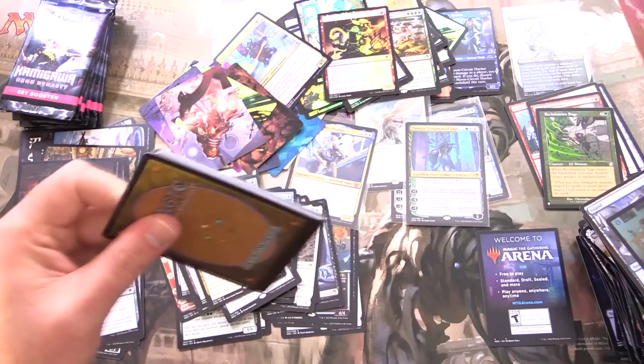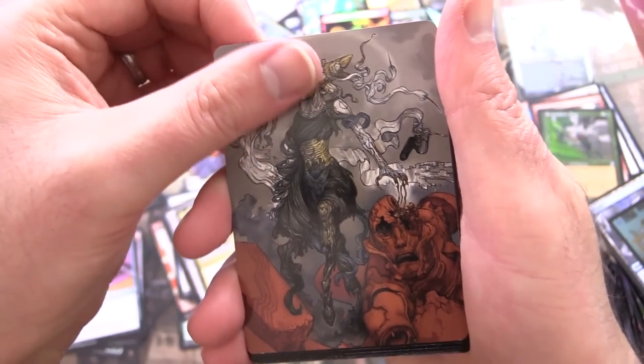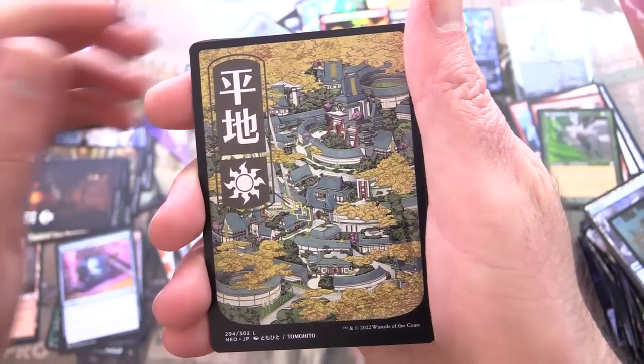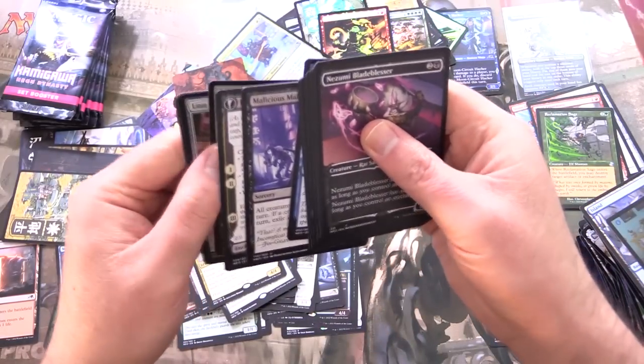Have you pulled those in your pack cracking? Let me know. This one looks like an artistic sort of Tamiyo — Tamiyo, Completed Sage. How many versions of the Tamiyo artwork are there? A fantastic planeswalker.